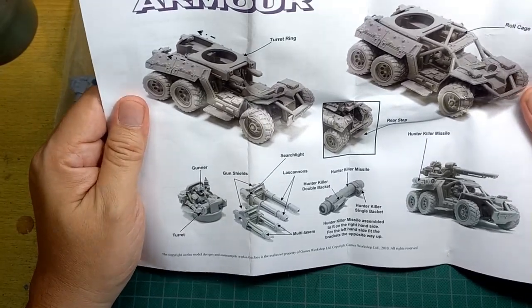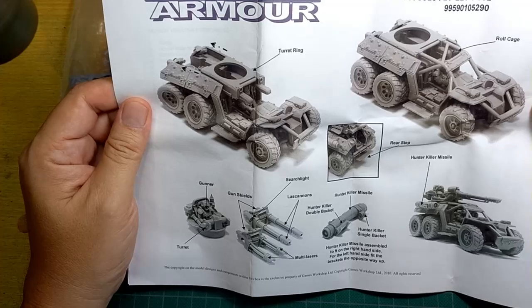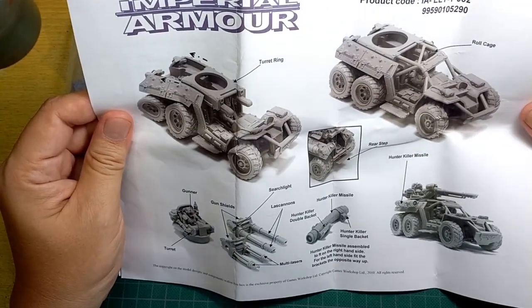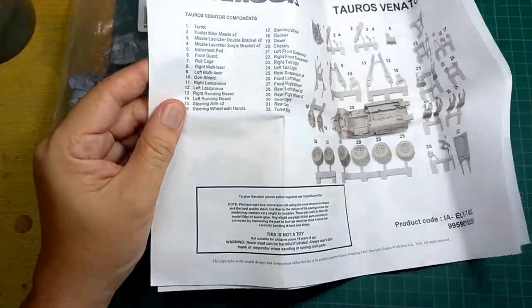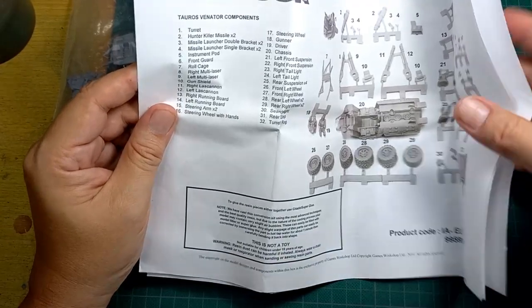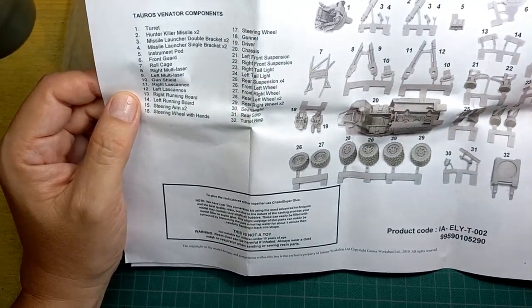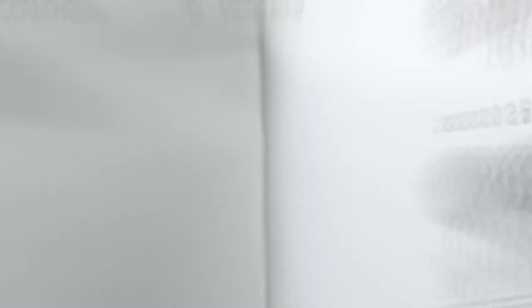Now the thing is, the Imperial Armor instructions are not actual instructions — it's a picture of the finished design plus a list of parts, and pretty much that's it. It's actually kind of simple, but let's see what happens.